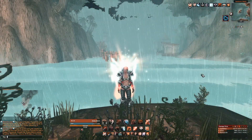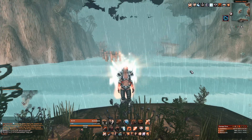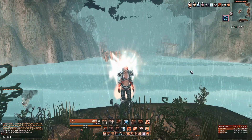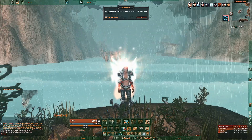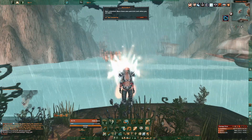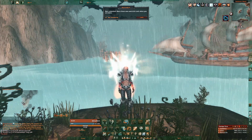For my action bar I'm using Bartender 4. I have 2 smaller bars for cooldowns and other spells, and 1 large bar for crowd control abilities and main damaging spells. There are another 4 hidden bars on the top and right side of the screen.